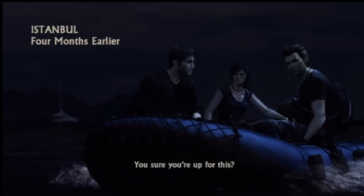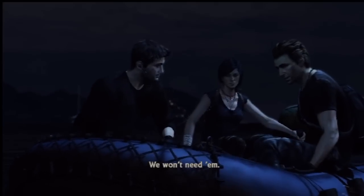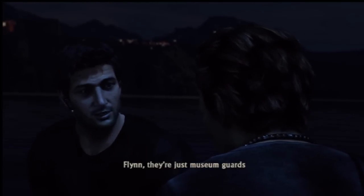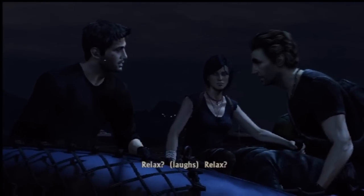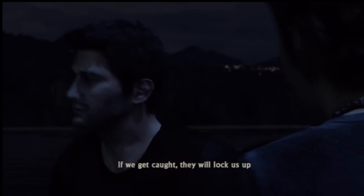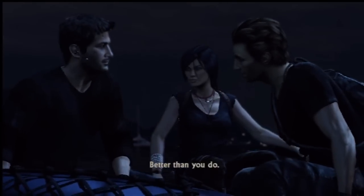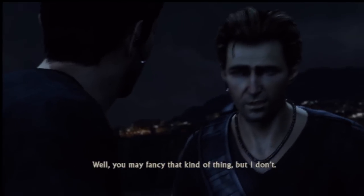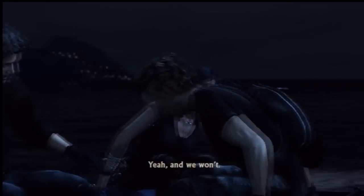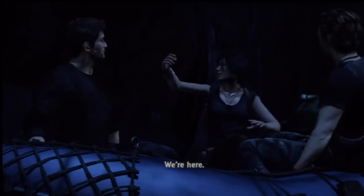This is one of my favorite chapters in the game. [Drake:] I feel a lot better if I had a gun. [Flynn:] We won't need them. [Drake:] A little insurance, that's all. [Flynn:] Flynn, they're just museum guards. We have their patrols all mapped out. Relax. [Drake:] Have you ever been in a Turkish prison, mate? If we get caught, they will lock us up and throw away the sodding key. You do realize that, don't you? [Flynn:] Better than you do. You may fancy that kind of thing, but I don't. Can't afford to make any mistakes. [Drake:] And we won't. We're here.